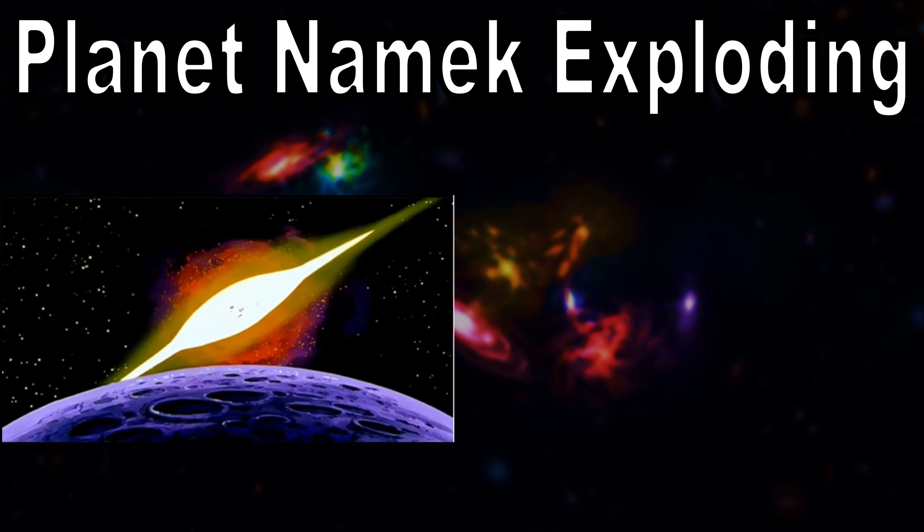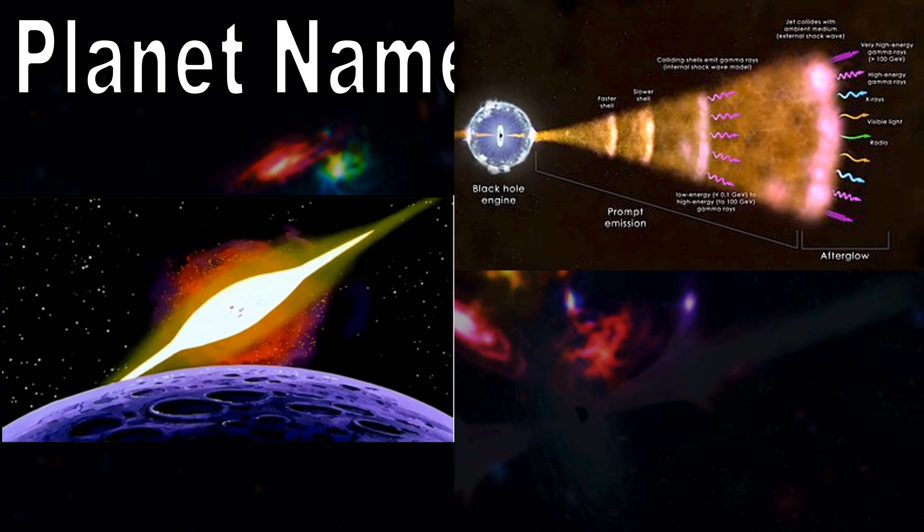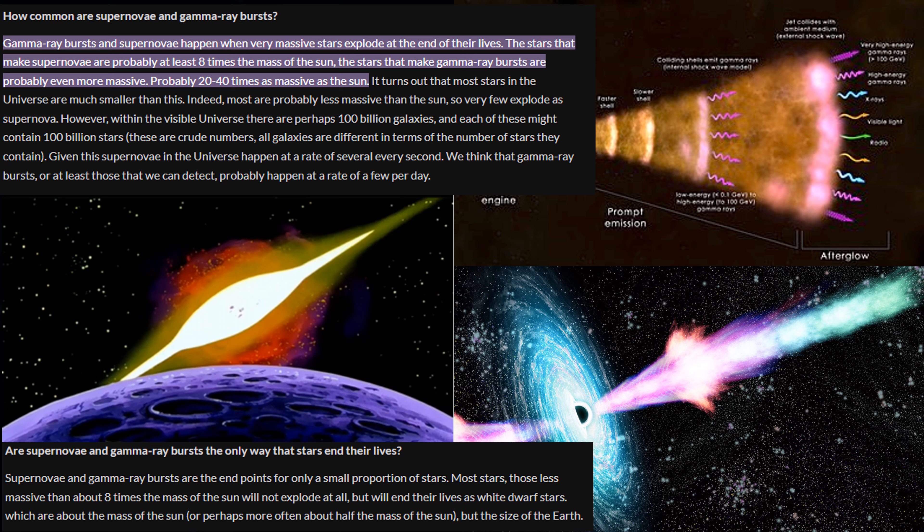One other interesting supporting point you may have noticed is the shape of this explosion of planet Namek, which is also the same as in the manga — it's shaped like a gamma ray burst. A gamma ray burst only ever happens with the largest supernovas, where they come from a star anywhere from 8 to 20 to even 40 times the mass of the Sun. The larger it is, the bigger the gamma ray burst, and also the more likely the gamma ray burst will happen. This shape happens when you have an explosion in space that is large enough. So in the first 0.2 seconds of the Namek explosion in the anime, we are already at the level of a gamma ray burst given its shape.